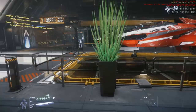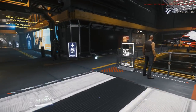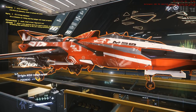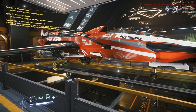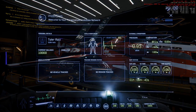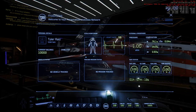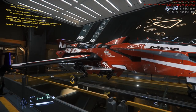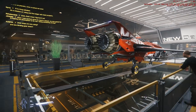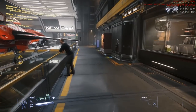One thing I want to do is try and earn that ship to our right - the M50. I probably don't have the reflexes to be much of a racer in Star Citizen, but I still want to race. This is actually the interceptor version and it's 700,000 alpha UEC - alpha credits that won't carry over to full release. I've currently got 10,000 alpha credits so I have a lot of earning to do.